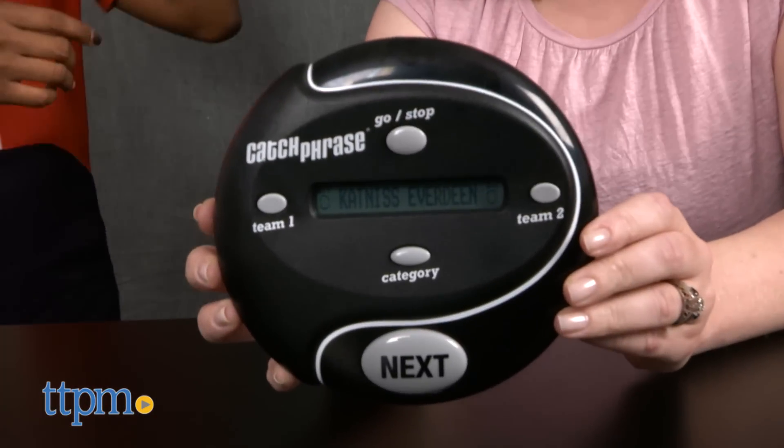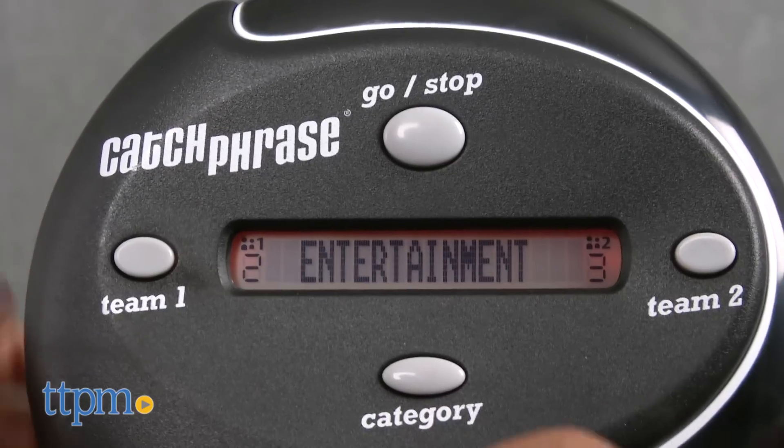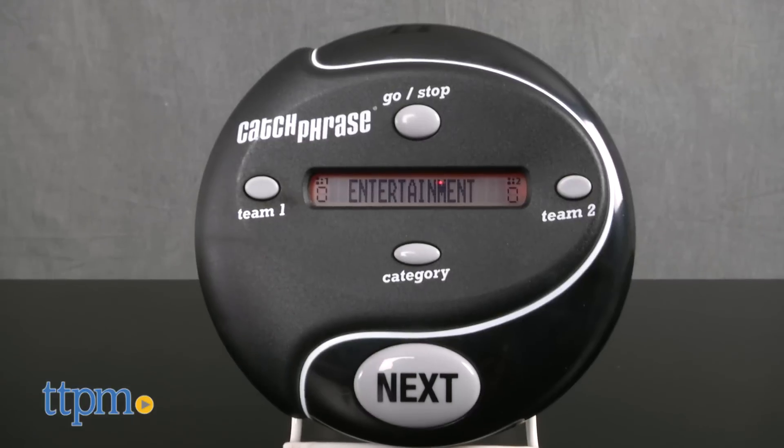To get this Catch Phrase party started, divide into two teams. Pick a team to start and give the unit to the selected player on that team. Wake the game by pressing the go/stop button. Make sure both teams' scores are set at zero. If not, press and hold both the team one and team two buttons at the same time to reset scores.